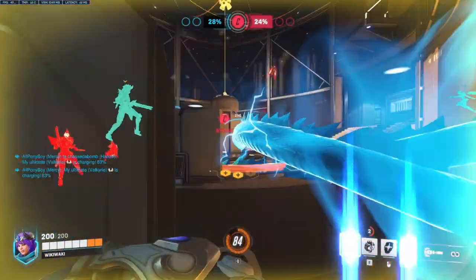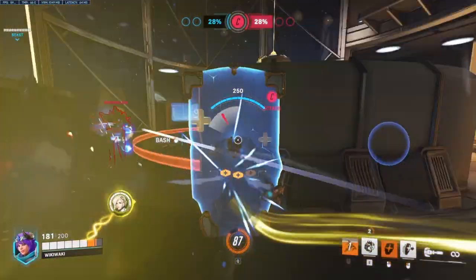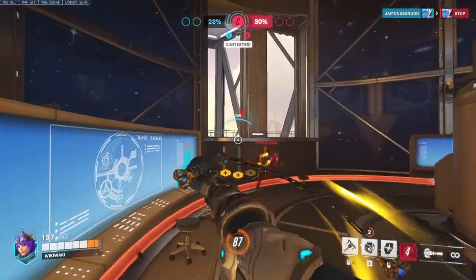Brigitte, on the other hand, is mostly going to be relegated to babysitting your Sigma, Hog, or diveable DPS such as a Widowmaker, while Mercy pockets the other burst damage members of your team.